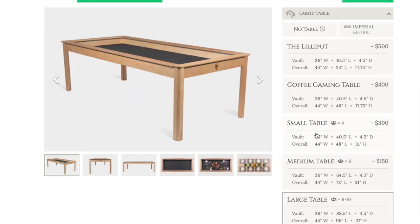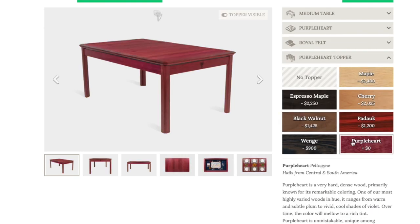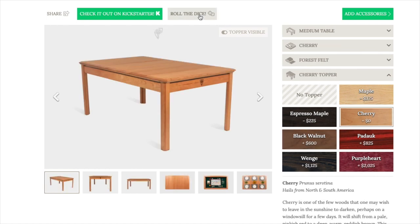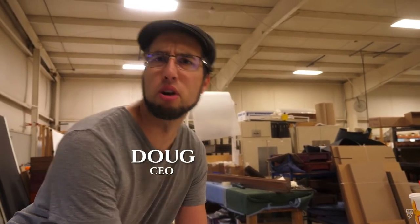They've even built a wonderful tool to help you know what kind of table you want and to know what you're expecting when you back the campaign. It's even got a fun randomizer so you can see what's available and some of the interesting things you can make. Ultimately, if you're looking for a table that has real genuine thought put into it, you can see that care through all their other products, their past campaigns, and their YouTube channel where they have the Wyrmwood Life series.